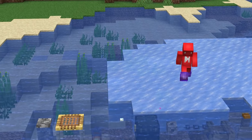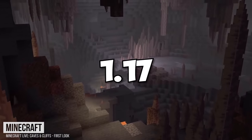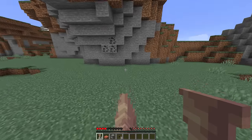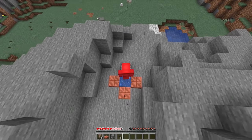Number eight: waterlogged blocks offer up a ton of interesting ideas worth trying. 1.17 might just offer up my favorite option — a toggleable spike trap. When a dripstone is on the ground, it's obviously not something to mess with, but add a few drops of water and now it's safe to land on.